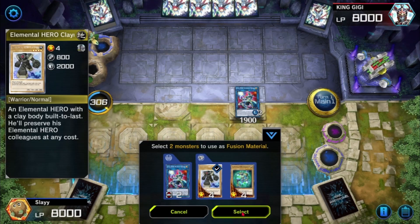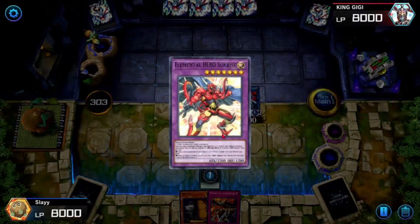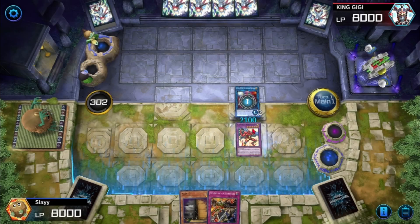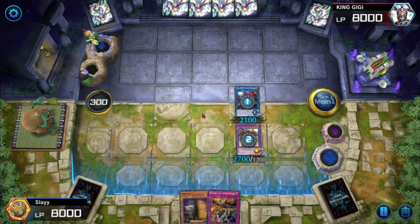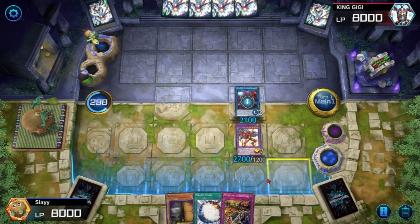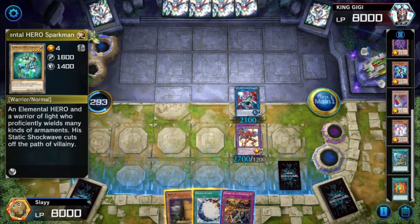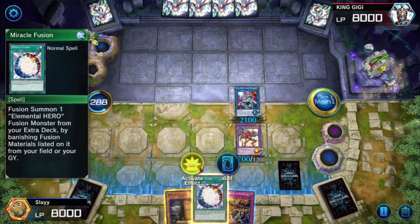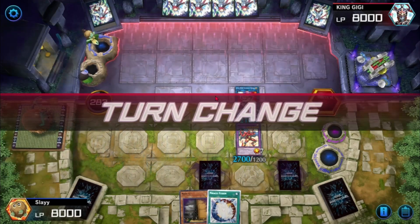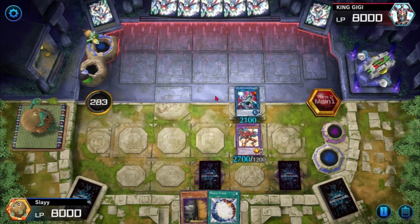We can summon Sunrise. We could summon Thunder Giant but we're going to be using Miracle Fusion for that. We could go with Elemental Hero The Core, though I'm not a big fan of his design. His abilities are really good though. We're gonna get a Miracle Fusion right here and get one Polymerization back — we don't get it back to our hand sadly, but all good. Actually let's save Miracle Fusion and just end our turn with that card face down.